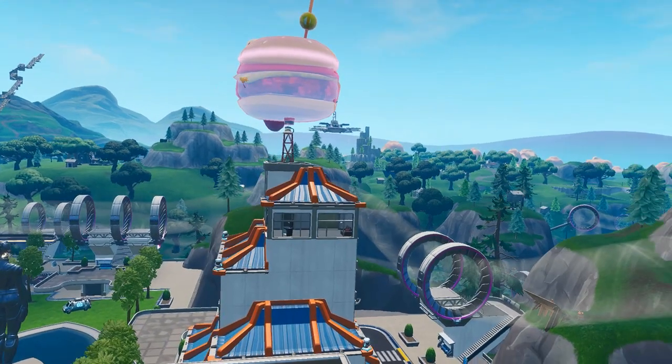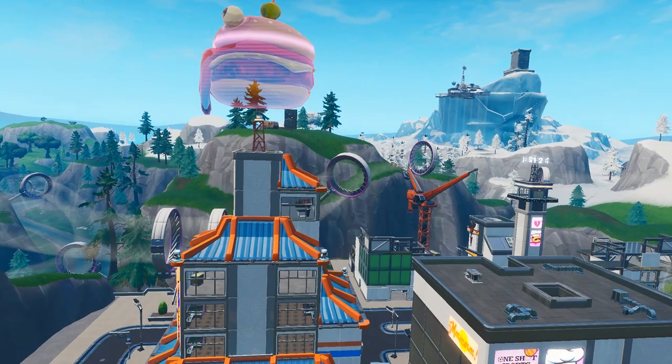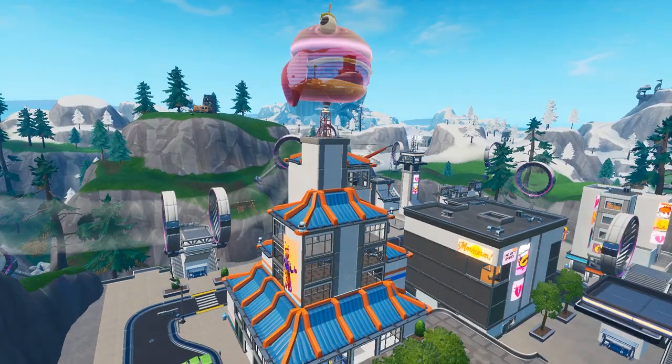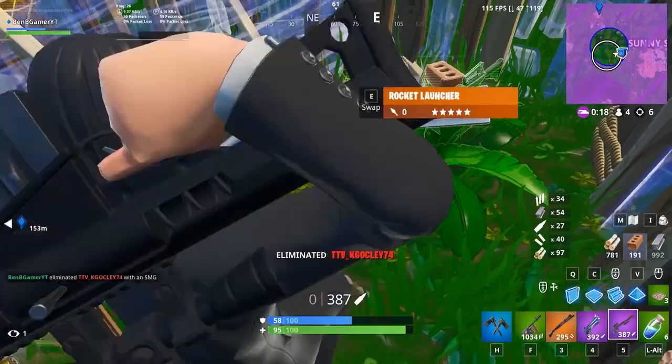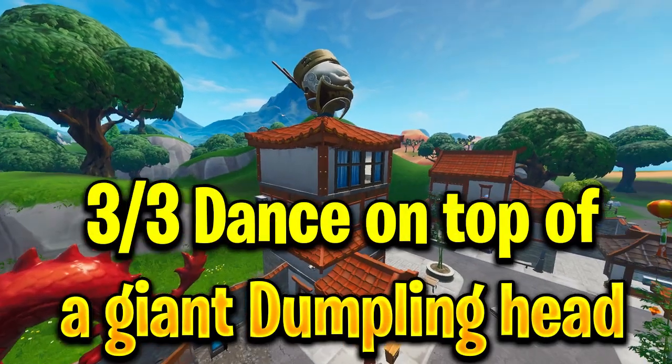The next stage is to dance inside a holographic Dur Burger head. The holographic Dur Burger head is located at Neo Tilted on top of the Dur Burger building. I suggest you guys go to the top floor of the building so it's easier and you don't waste mats building from the ground up. You will receive two battle stars from completing this stage.